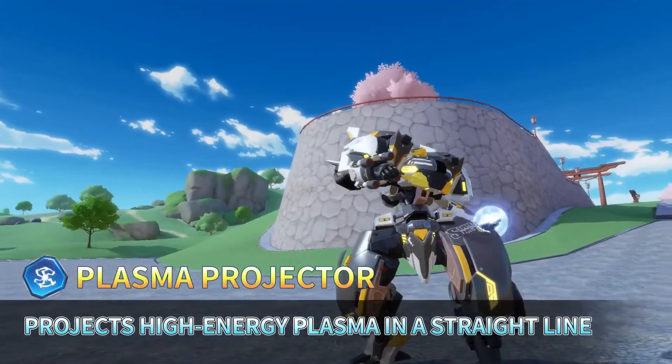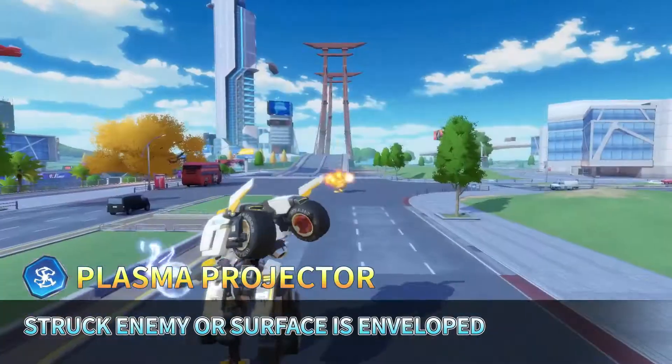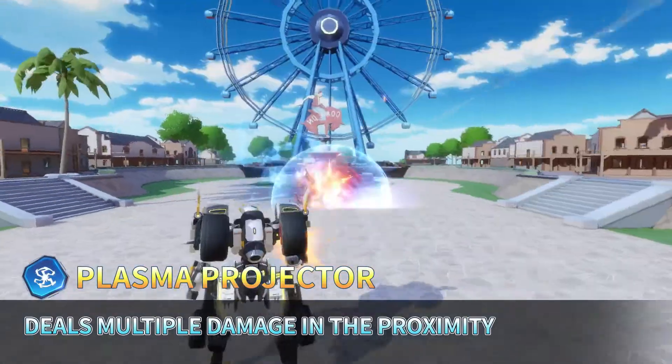Plasma Protector: Projects high-energy plasma in a straight line. The struck enemy or surface is enveloped in an EMP field that deals multiple damage in the proximity.